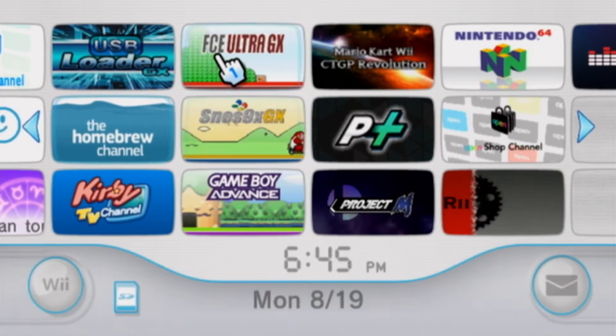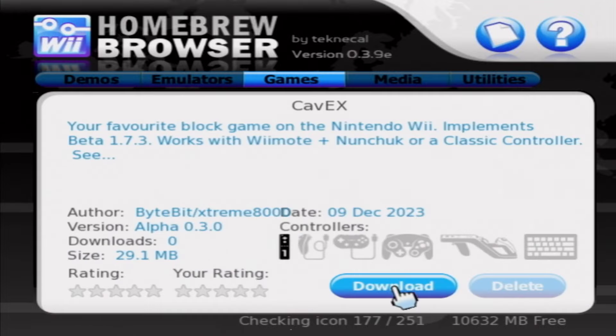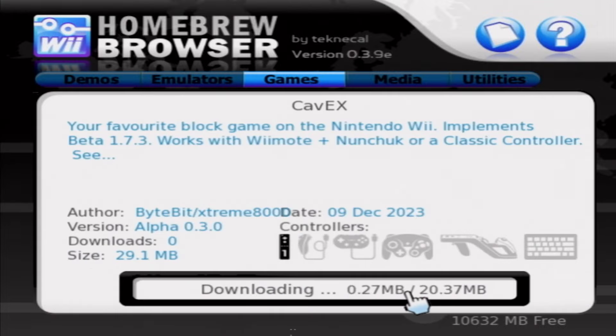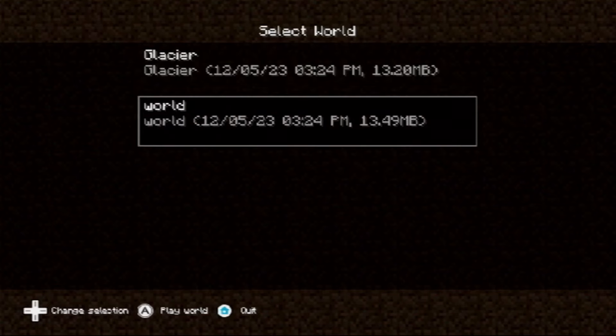Let's start by getting the game installed. I just installed it through the OpenShop channel, which is the easiest way to install it. Then once it was finished downloading, I went ahead and launched the game. Immediately, you are brought to the World Selection screen, so let's open one up.